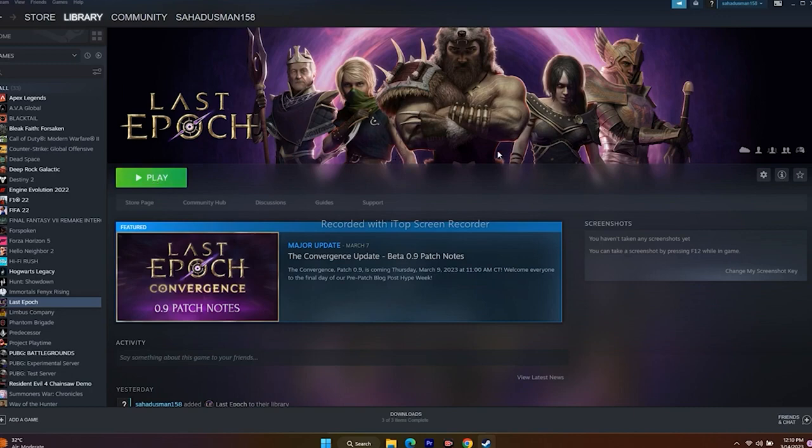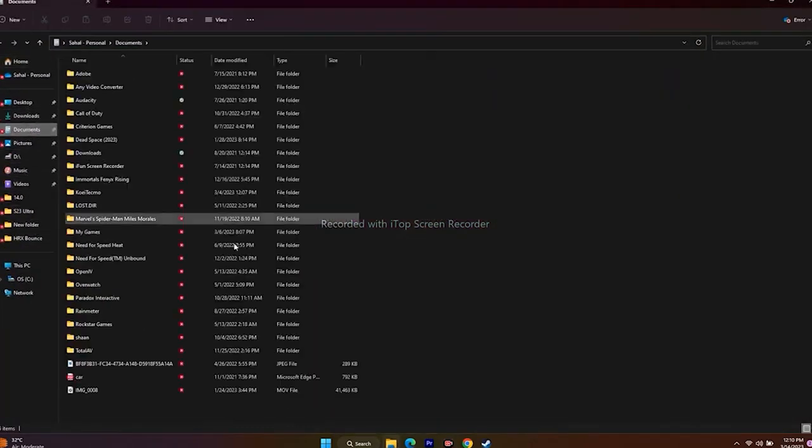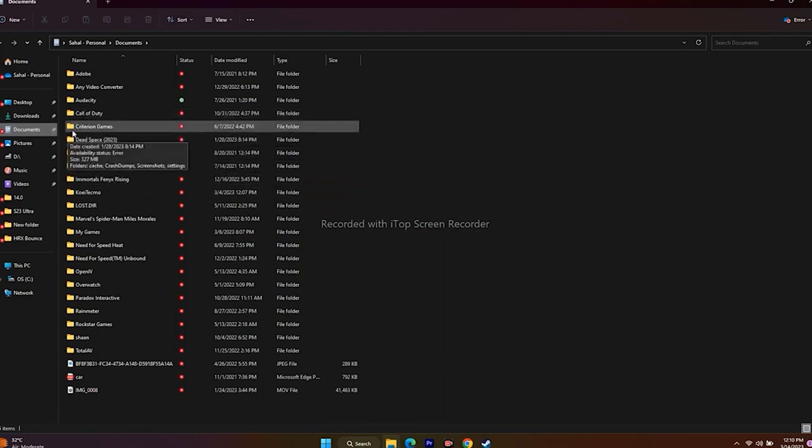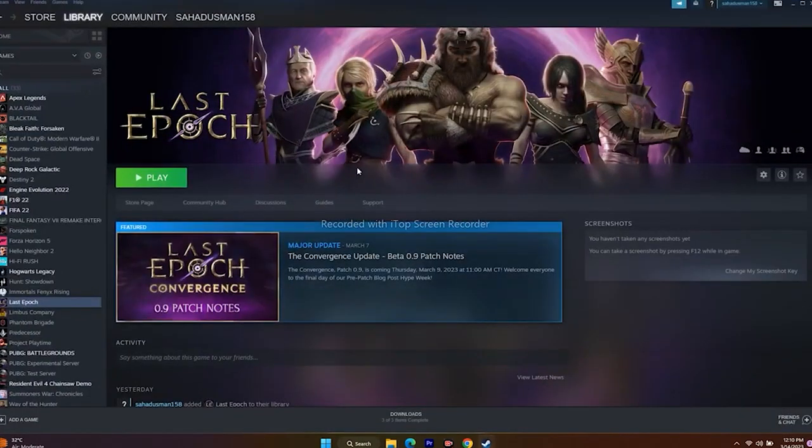Next, we need to delete the saved game file. Go to File Explorer, then Documents. When you've played the game and saved it, you'll have a folder called Last Epoch. Just delete that folder — keep in mind you will lose your progress — but then start from scratch and launch the game, and that should work.